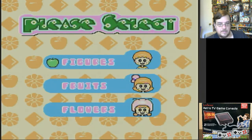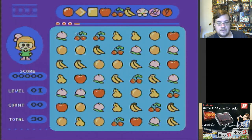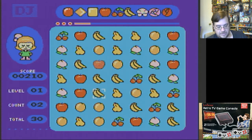Lineup. Let's see what the lineup is today — figures, fruits, flowers. Let's go with fruits. It's like a lineup-three type of deal — you just kind of switch them. We got that. I played something similar.